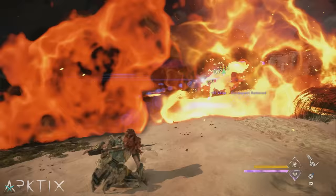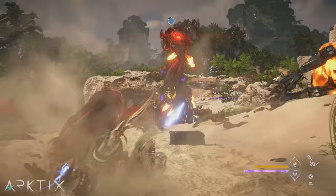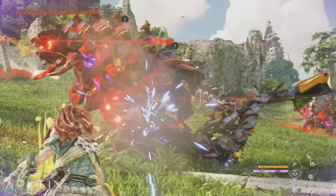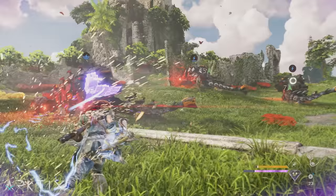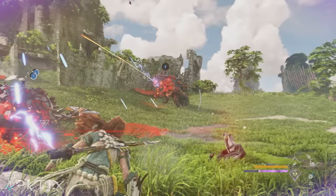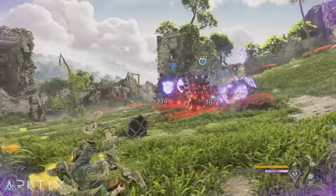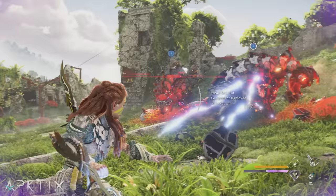Unfortunately, regular crit chance coils aren't a great option because shredders only have a 1.5x crit damage multiplier. However, the elite crit coils are an excellent choice because they'll boost that multiplier in addition to the crit chance. Interestingly, the elite crit coils also boost elemental buildup, unlike the original purple version, so these work really well for boosting elemental shredders. Since shredder hits and the 4th throw explosions deal tear damage, the elite tear coils work really well too — but I prefer the elite crit.